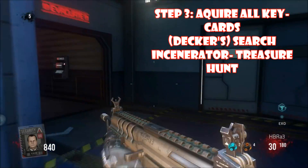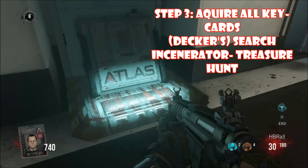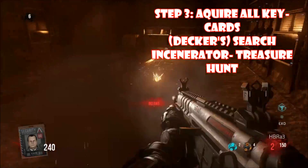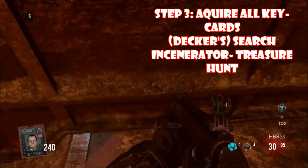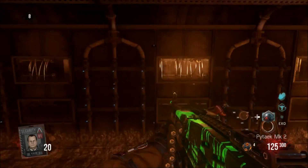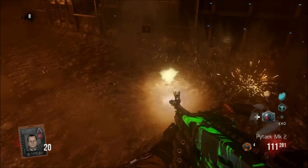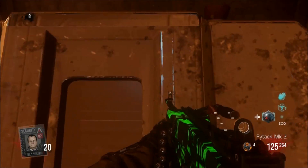Now you've got to acquire all the key cards. First, Decker's card — it's the treasure hunt, which is the search incinerator step. You want to buy the incinerator once and then buy it again. If you're on multiplayer, you want to buy it rapidly at the same time. Then go into the incinerator and shoot as much as you can. The most recommended gun for this is probably the E-1. When you find the card, you're going to see a little black thing or hear an audio cue. Here's a slow motion clip showing the card popping up on the right side of your screen — that's how you identify you got the card. Find it, pick it up, and you'll have the first card.